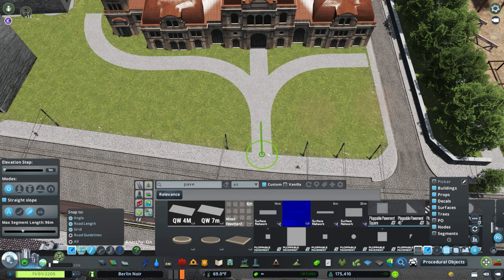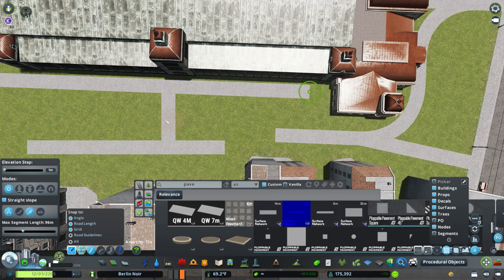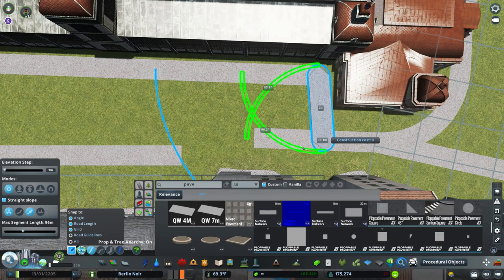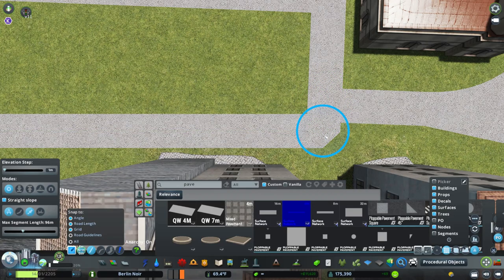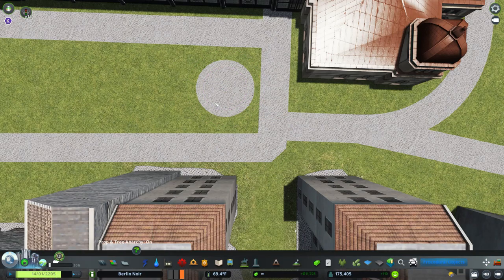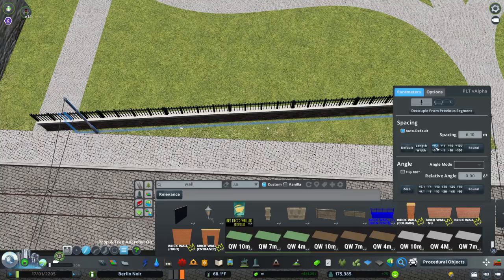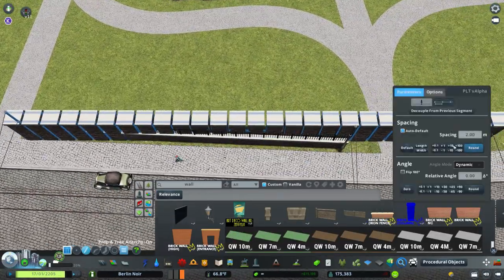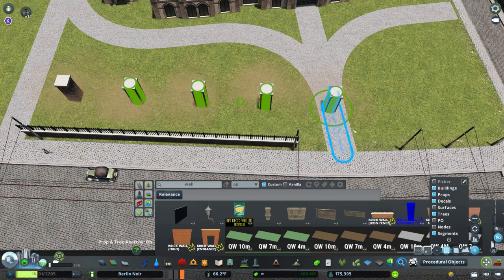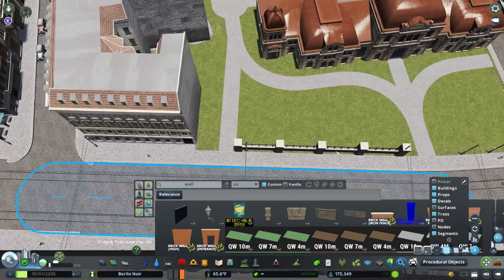All things considered, I'm pretty happy with how this entrance area turned out, especially this building in the front. The only thing I'm a little iffy on is purely the color of the roof. Whenever it comes to using procedural objects and those color rectangles to adjust roof colors — which is pretty much what I use it for exclusively — it's hard to get the exact color you're looking for. I'm always tinkering with it, trying slight variations. Let me know if I should change it, make it lighter, darker, more red or more orange.